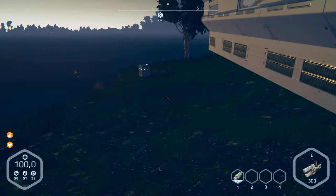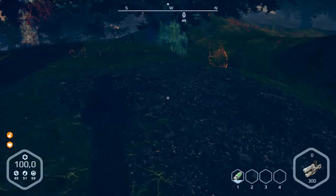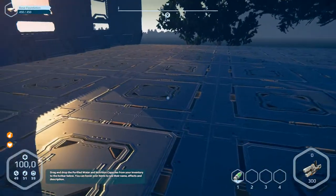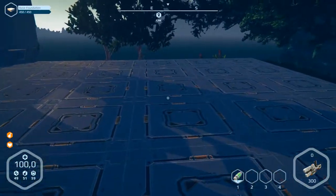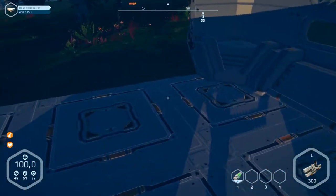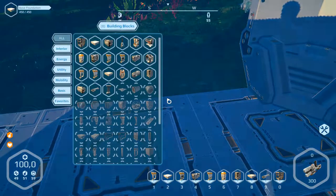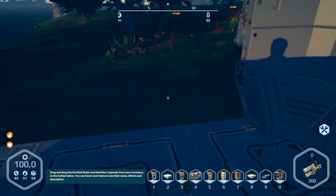We've got in the inventory nothing - frames. So I think we build first the frames for our space base. The walls again, press B and get... we don't need that. Where we need B.